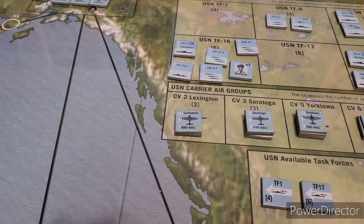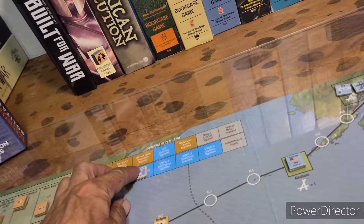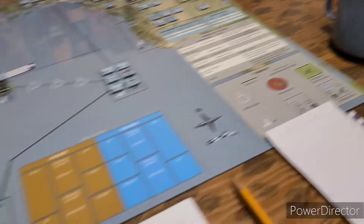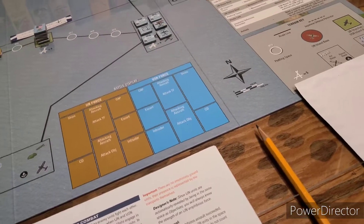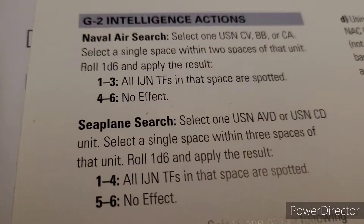We'll take care of our G1 action, move over to the G2 intelligence segment. This is where we usually pull from the cup instead of getting surprised. We'll look this over and be right back.